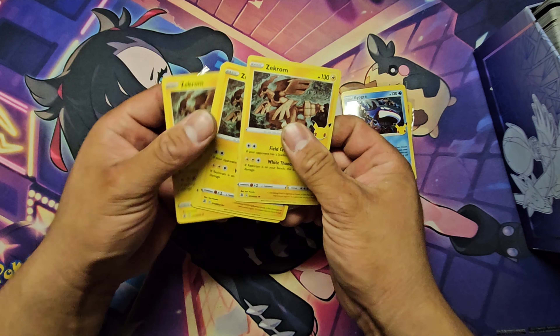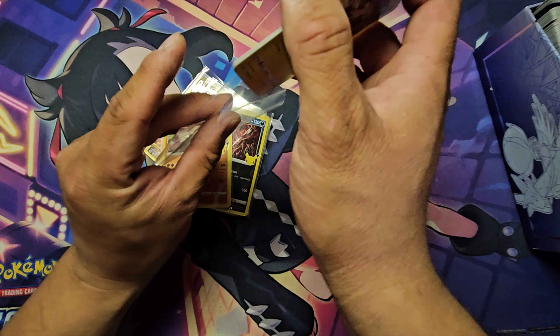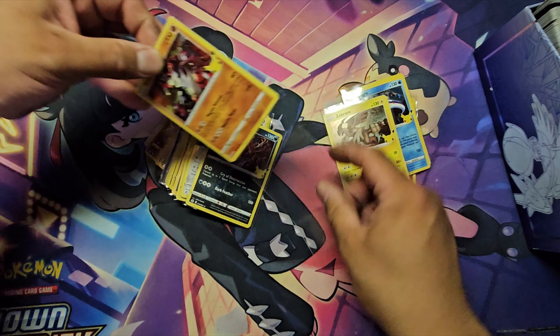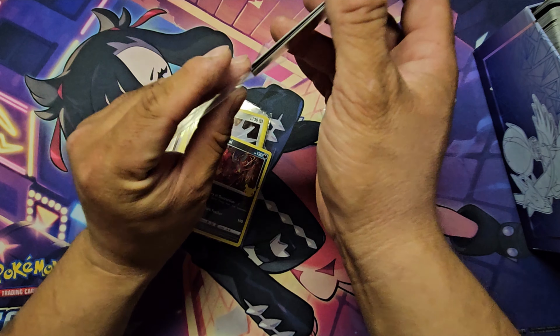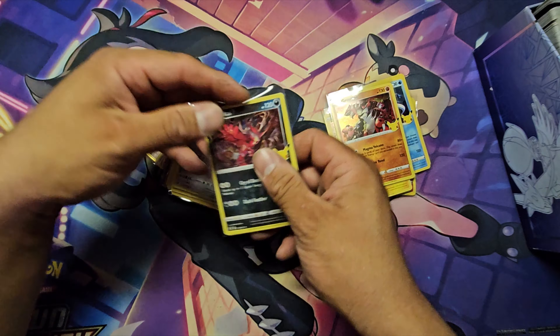We got electric type right here — Zekrom behind that, more Zekrom. I'm assuming these are all Zekrom — they are, they are all Zekrom. Then we got Groudon next for fighting type. Interesting — I guess he was trying to save some sleeves.